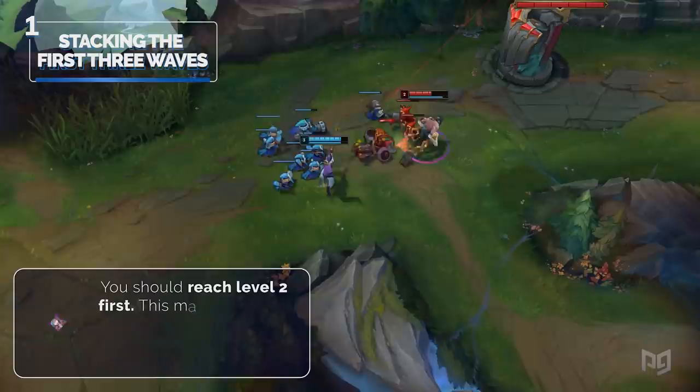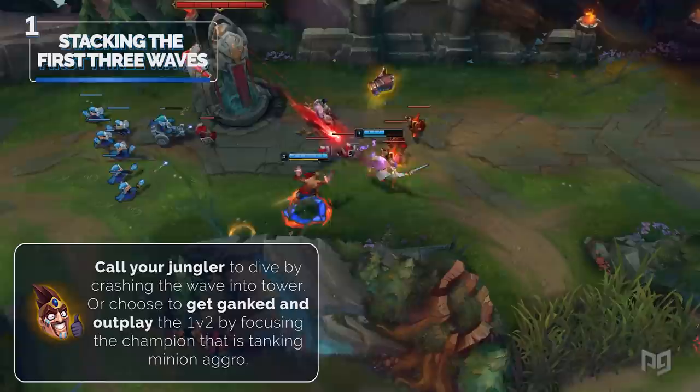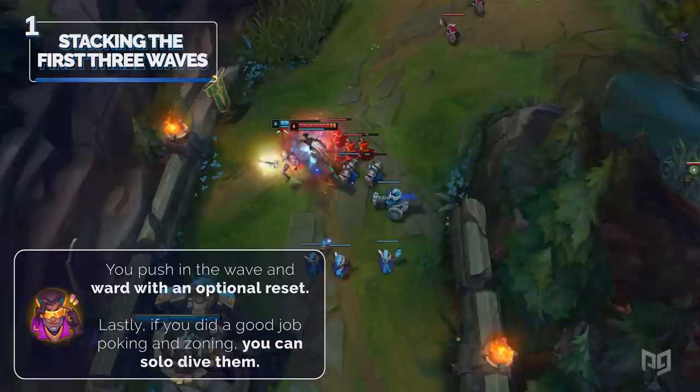You should reach level 2 first, making it so that the enemy top laner can't walk up without taking a terrible trade. Once you've got those concepts sorted out, you have four options: call your jungler to dive by crashing the wave into tower; get ganked and outplay the 1v2 by focusing the champion taking minion aggro; push in the wave and ward with an optional reset; or if you did a good job poking and zoning, you can solo dive them. Be ready to predict their flash when they go for it.